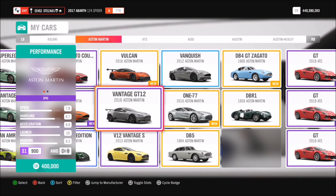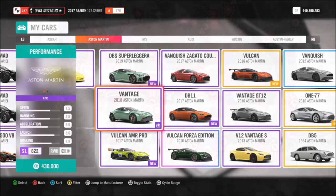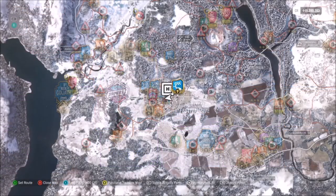First of all we're going to pick ourselves an Aston. You can use whichever one you want, it doesn't matter. I'm going for my 2018 Aston Martin Vantage, but like I said you can use whichever.